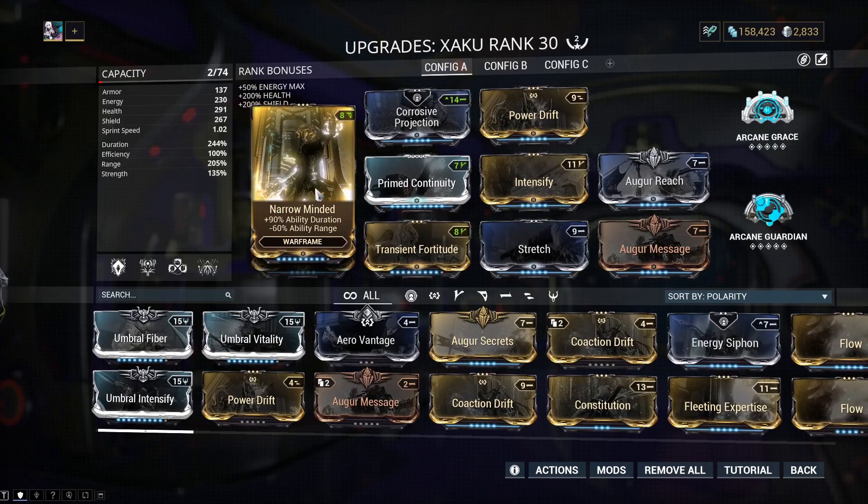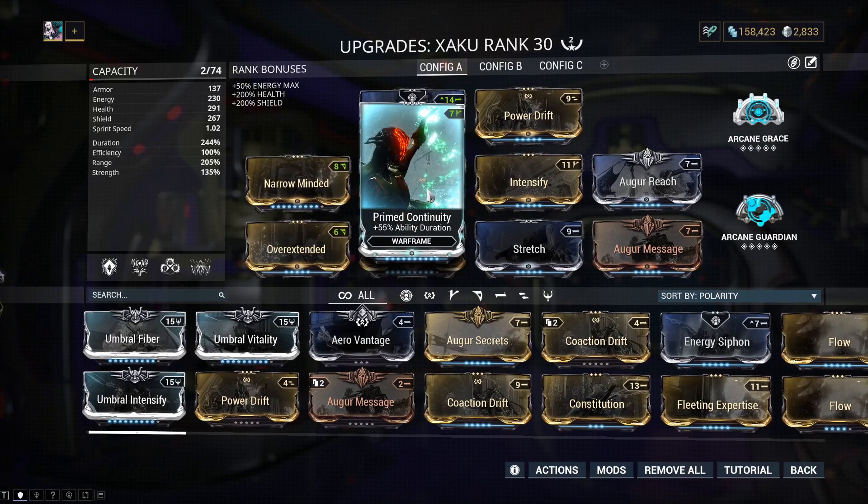Moving on to Narrow Minded - it does reduce ability range, but it increases duration by 90%. Duration is your main stat; you want duration as high as you can get it without nuking your range or strength. Narrow Minded is a must. Next is Prime Continuity, also a must - plus 55% duration. You need the duration.